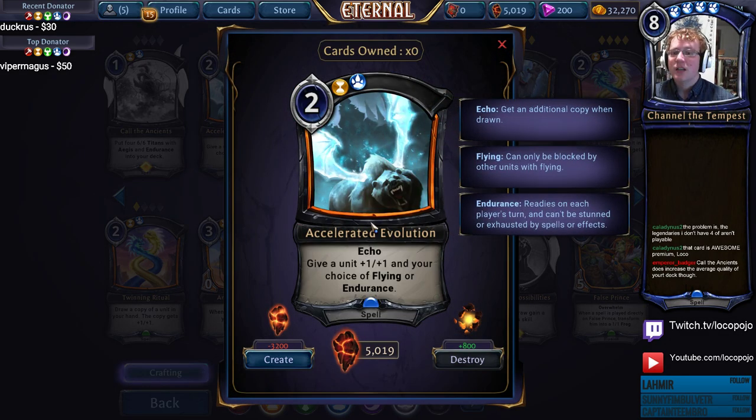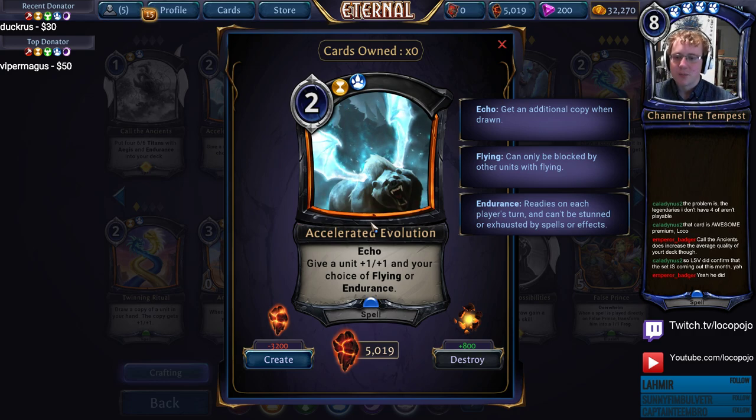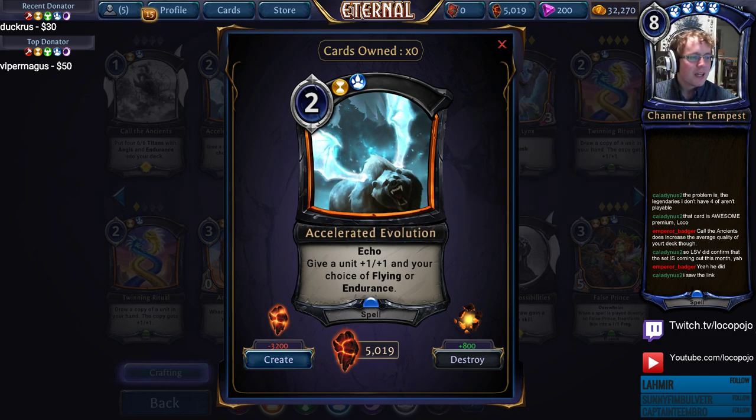Accelerated Evolution. This is a 2-cost Echo that gives a unit +1/+1 and your choice of Flying or Endurance. In draft, this card is absolutely insane — it's just a pure bomb. Being able to give two different units huge buffs as well as Flying or Endurance means you can crack yourself out of a lot of really scary situations and pressure for damage in places you would not otherwise be able to.